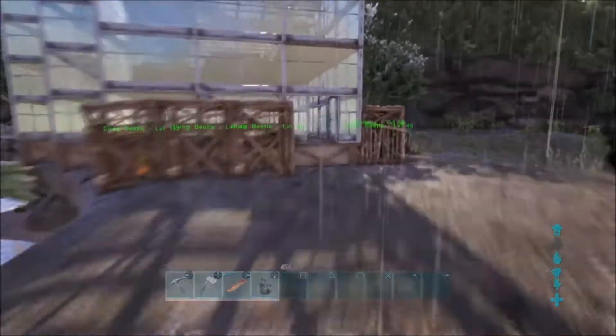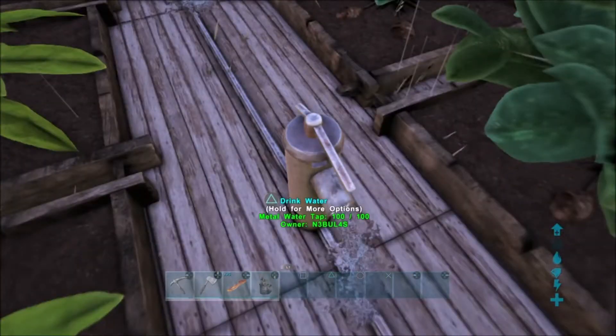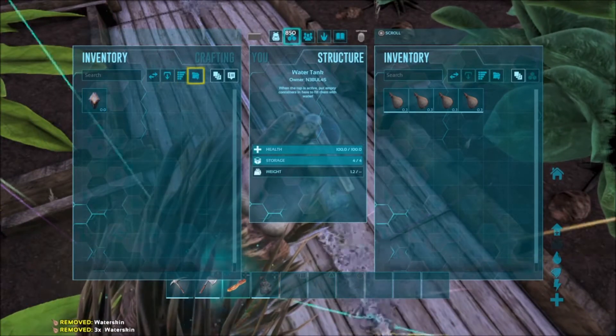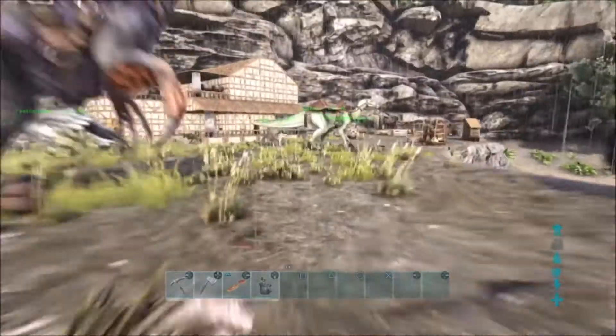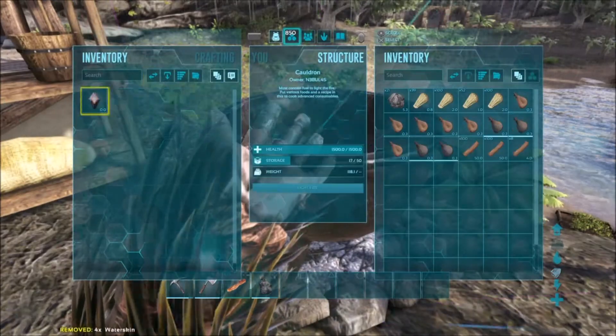I'm going to take four water skins over and fill them up real quick. I'm going to put a little tap above my cauldron eventually, but it just keeps slipping my mind. So we're going to close this door, bring the water over here. We already have some fuel in there, we have some wood and that.